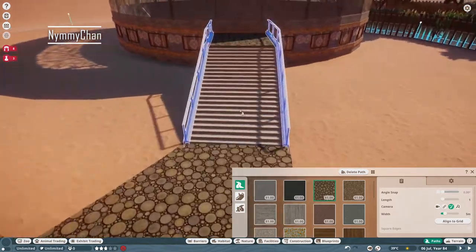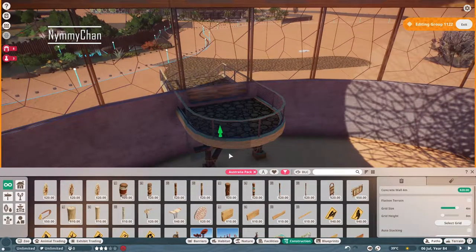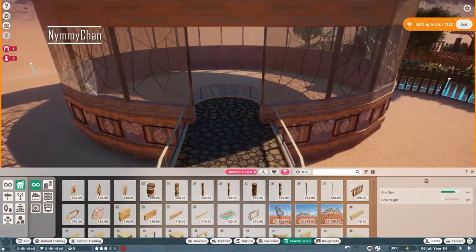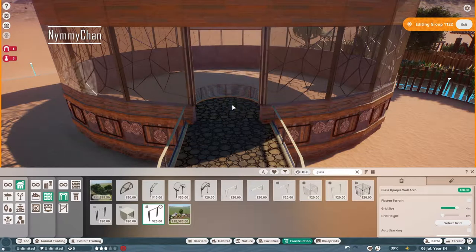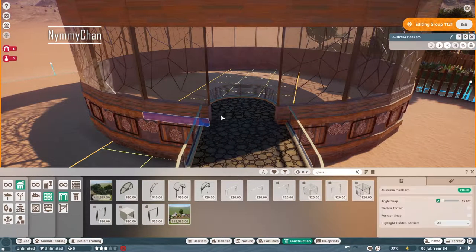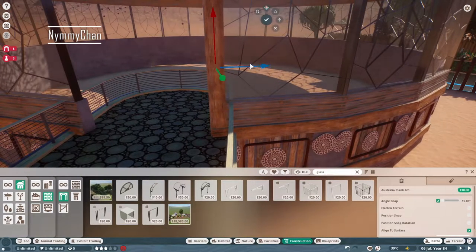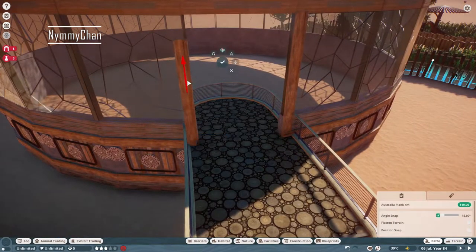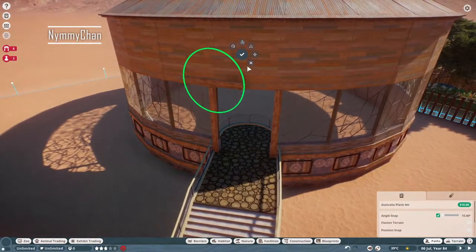I wanted this pathway to fit right in between the glass so I could remove it and have a little archway there. In a minute we're going to build a fully custom archway. I was first going to try just building pieces, but that didn't work out, so I decided to use the Australian planks. I'm really happy with the way it turned out.